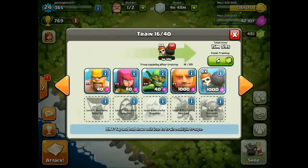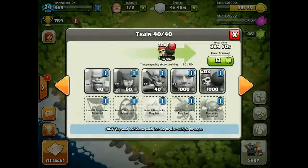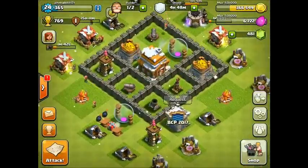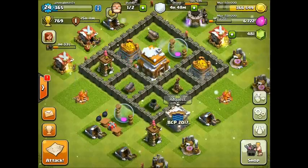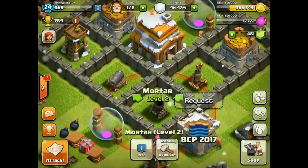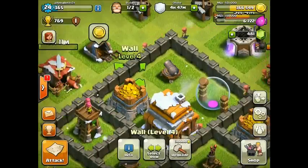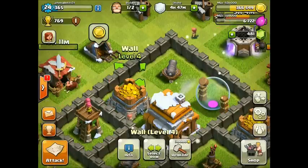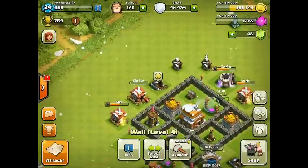Let's start getting those wall breakers training while I go over my new base design, because I redesigned it — it wasn't really working out too well. The new base has more compartments. What was happening is I was getting attacked by giants, and giants without wall breakers have a really hard time maneuvering through the base when there are compartments. So I made a compartment around my mortar, air defense, cannon, and archer tower.